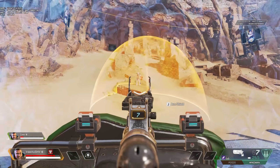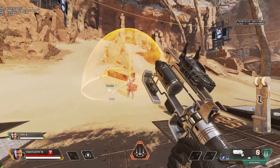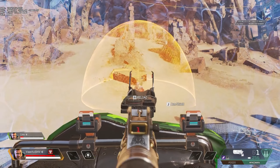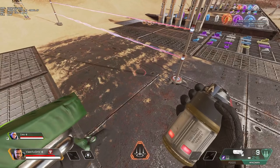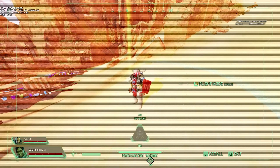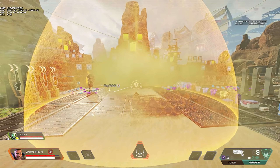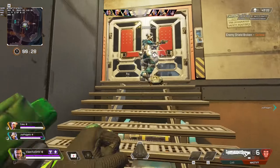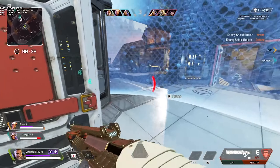His tactical Dome of Protection, usually dubbed as bubble, deploys a large disc which upon landing projects a dome shield around it. The dome has a radius of 6 meters and lasts for 12 seconds. The shield stops all incoming and outgoing bullets and projectiles, while still allowing players to pass through it. The dome shield also blocks line of sight of certain abilities, meaning that it disables Wattson's fences, it blocks line of sight of Crypto's drone, and stops Caustic's gas from spreading.